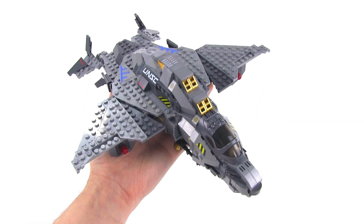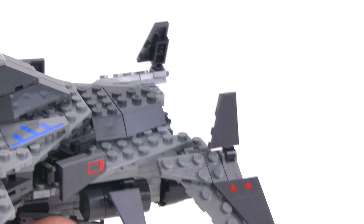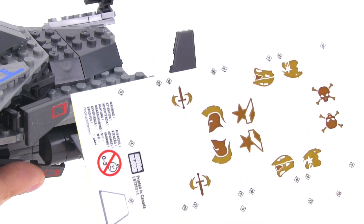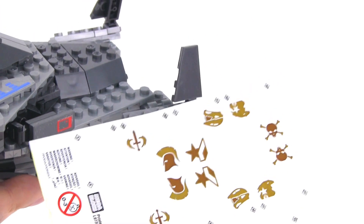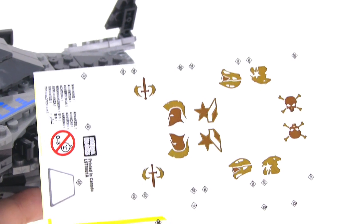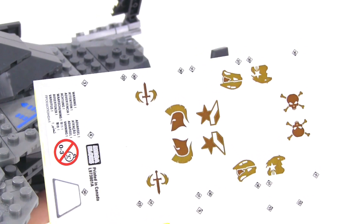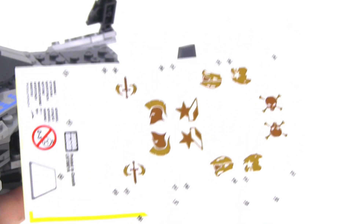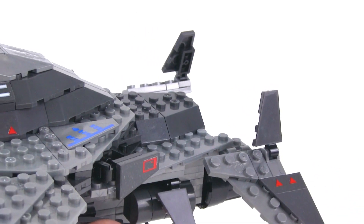It took about three hours from opening the box to being completely done with the whole set. One special thing about the stickers on the Broadsword: I've left out the vertical stabilizer stickers because they come with a bunch of different ones — you can choose which emblems, which insignias, which badges to place on either side. I decided to let you, the viewer, choose. Please post a comment about the set once you're done watching the video and select which insignia you'd like me to put on.